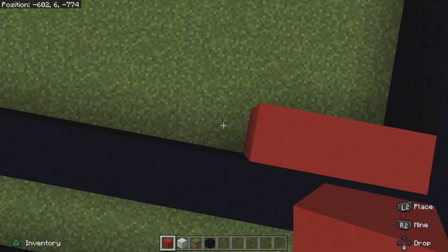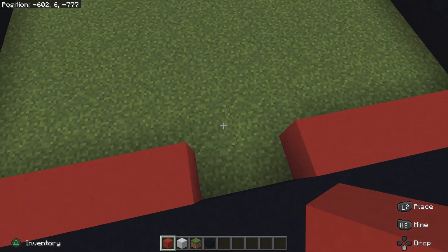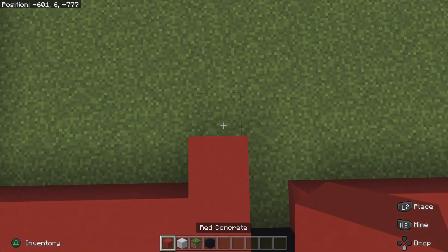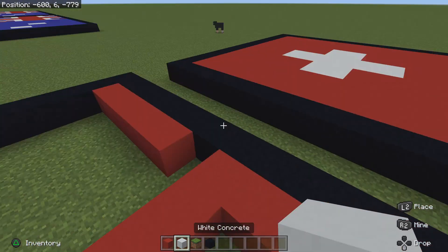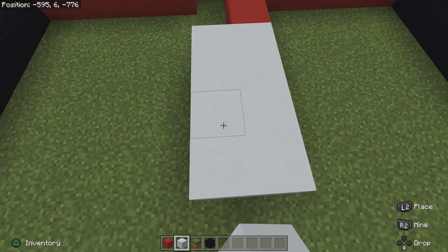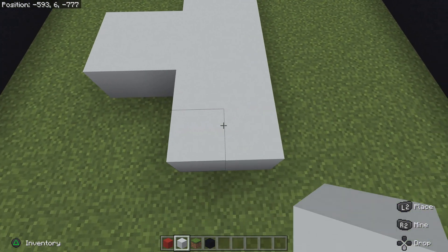So counting again: 1, 2, 3, 4, 5. And: 1, 2, 3, 4, 5. So it'd be 1, 2 — and again like, 3. So: 1, 2, 3. And then 1, 2. And this is like the middle part of the Switzerland flag. So I've got this 2, 2, 2 arrangement sorted.